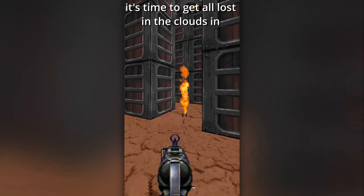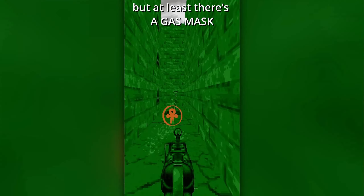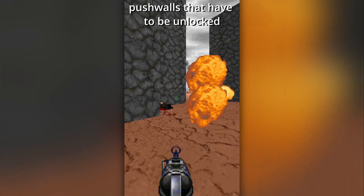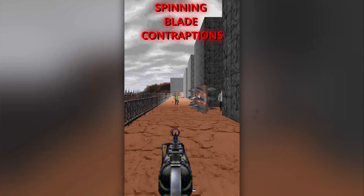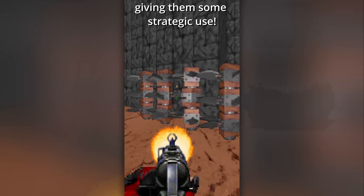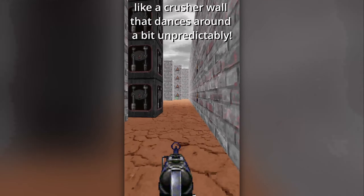It's time to get all lost in the clouds in EDM2, Foggy Mountain. This one adds some interesting new things, even if I found the poison gas to be a borderline annoying mandatory hazard — but at least there's a gas mask. It also interestingly introduces the idea of push walls that have to be unlocked, both via touch plates and via switches, making it more complex than Doom in some ways. Even introduces spinning blade contraptions that can be let loose and pose a danger to your enemies, giving them strategic use. Even what was introduced prior is given more complexity, like a crusher ceiling that dances around unpredictably.